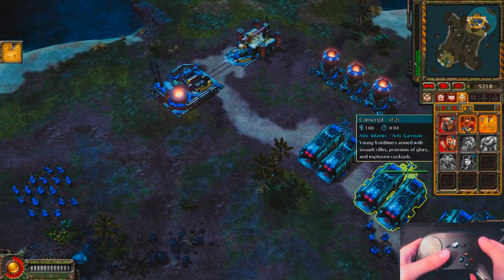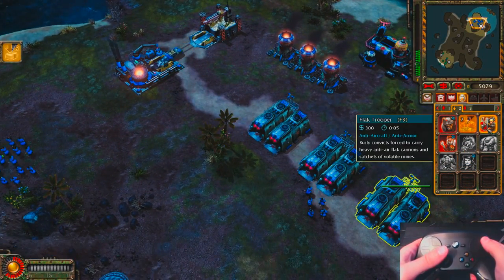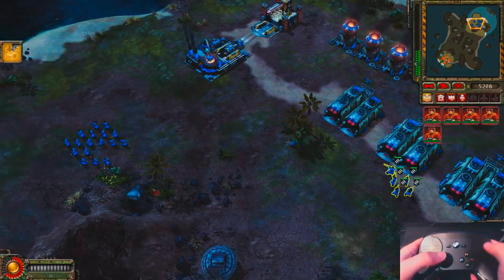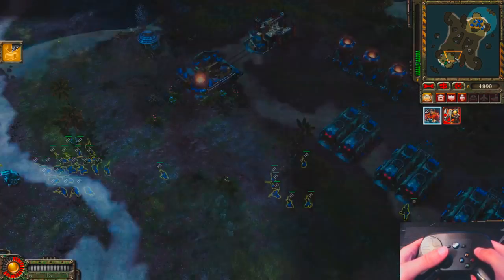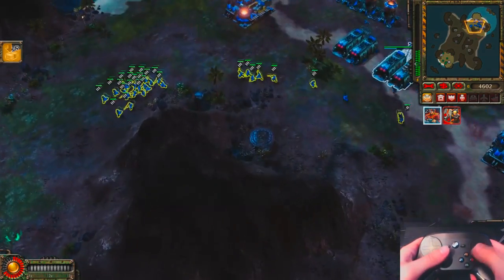The tricky part in all of this is memorizing which buttons control which function. I think with better developer support we'll get on-screen Steam Controller prompts, but this may be wishful thinking. Since the right trackpad acts as a one-to-one mouse, it was pretty easy clicking on enemies or assigning movement orders.